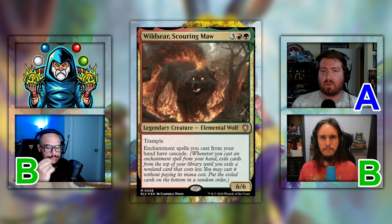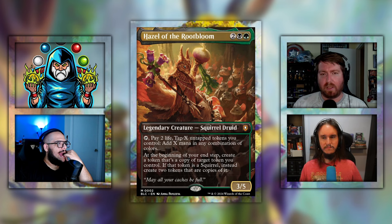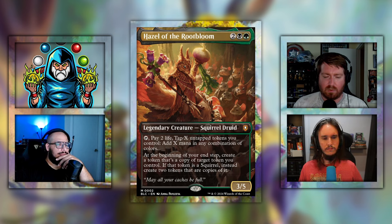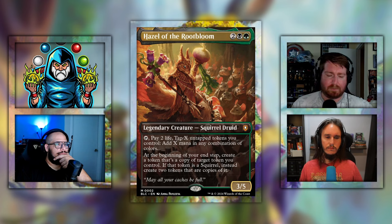Moving on to the Squirreled Away deck — David upgraded this, check the description for the $100 and $300 upgrades. Unfortunately they couldn't be here but we'll talk about these two as potential commanders. First up, the helm of the deck: Hazel of the Root Bloom — two black green for a 3/5 legendary creature squirrel druid. You can tap and pay two life, tap X untapped tokens you control to add X mana of any combination of colors. At the beginning of your end step, create a token copy of target token you control — if that token is a squirrel, instead create two copies.